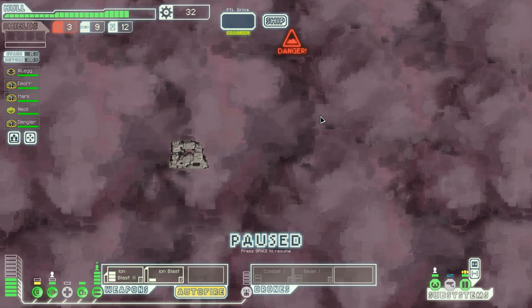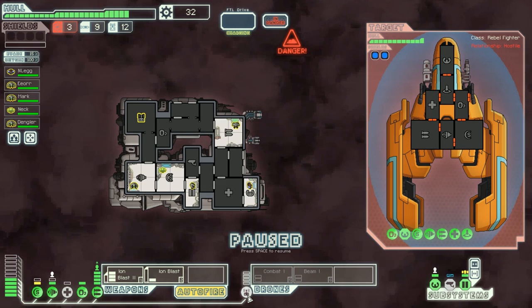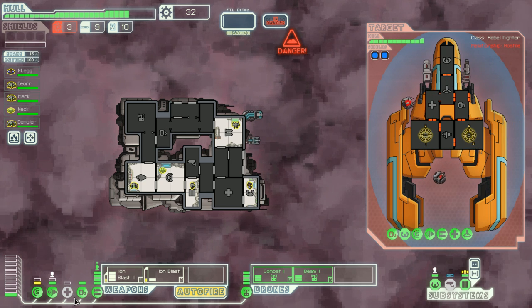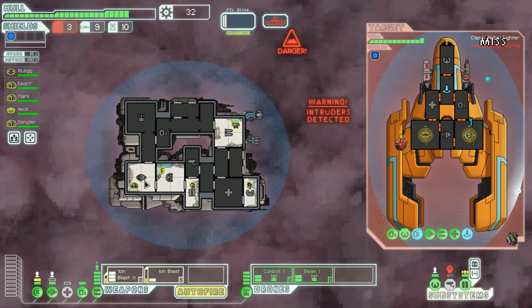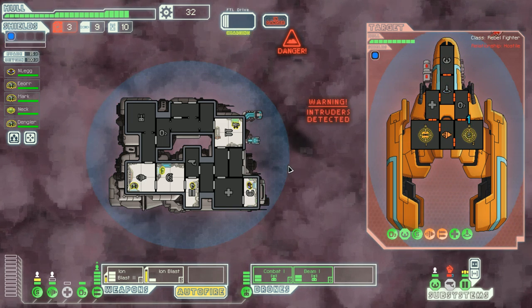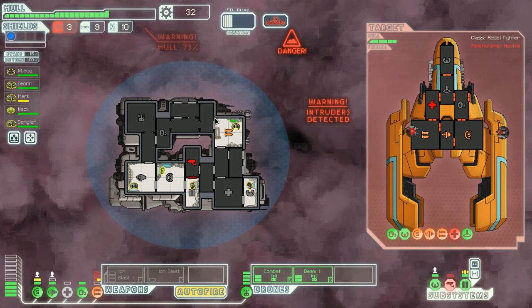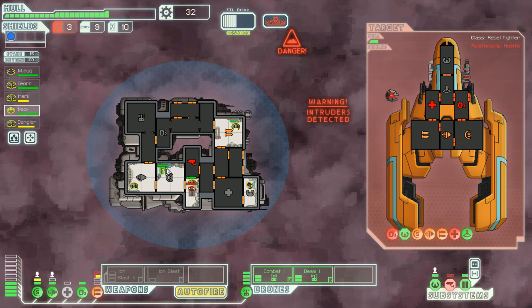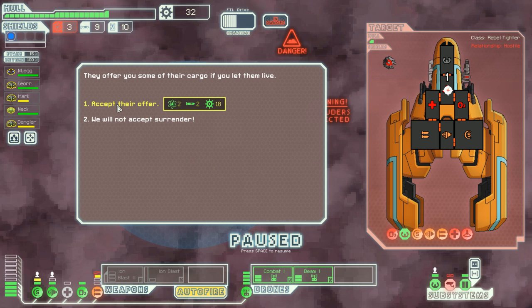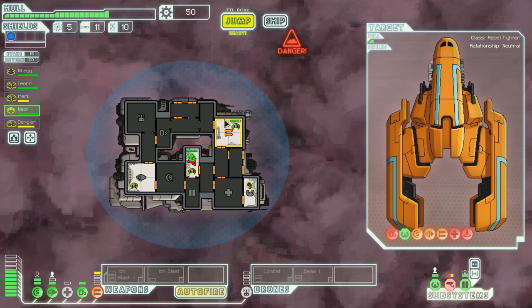Only three gas — that's gonna be a problem. Rebel fighter, neutral — we gotta push the envelope here. Ultralight beams boys! Give extra juice to the shields, forget the medbay. I want to see that beam fire — fire the beam boys! Hang in there, we're okay. What happened to our weapons? Get in there and help them. Accept their surrender — we have to because we need the gas. Need the gas. Get in there and fix it up boys.